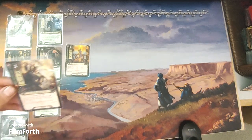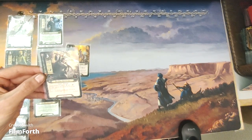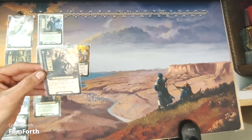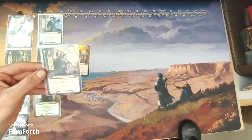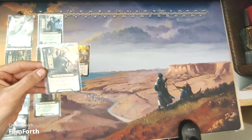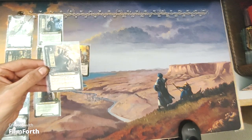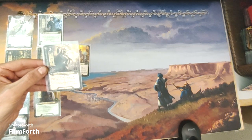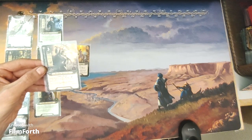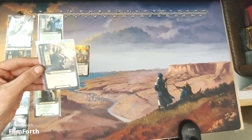Then we have the Veteran Sword Elf. She's a three-cost tactics ally with one willpower, one attack, one defense, and three hit points. Noldor Warrior. Veteran Sword Elf gains plus one attack and plus one defense for each copy of Veteran Sword Elf in your discard pile.